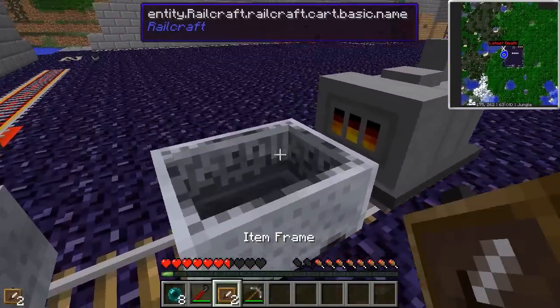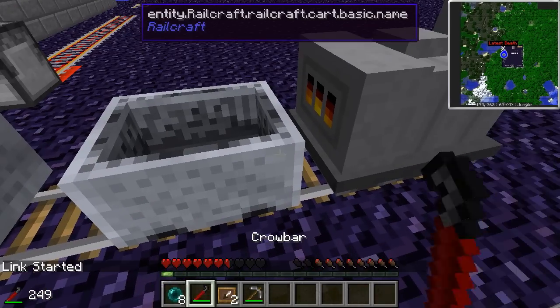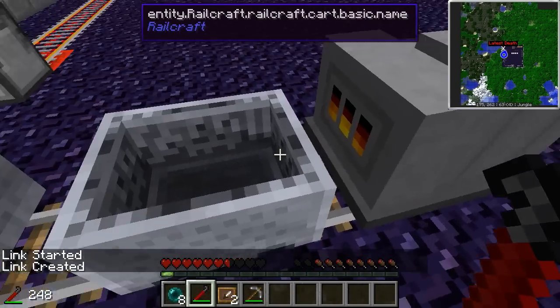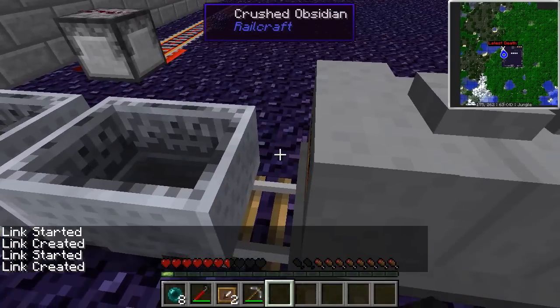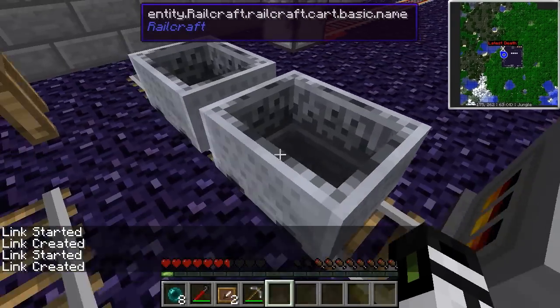How can you hook these up? It's actually really easy. Just get two carts right next to each other and shift-click. Link created. When you move them, they all move!